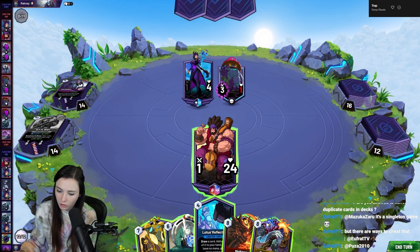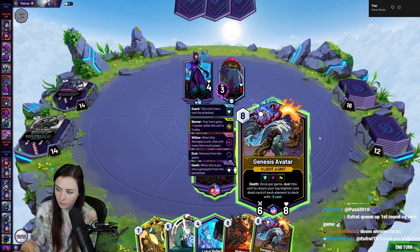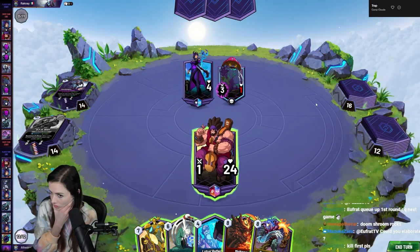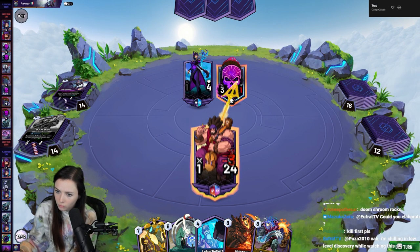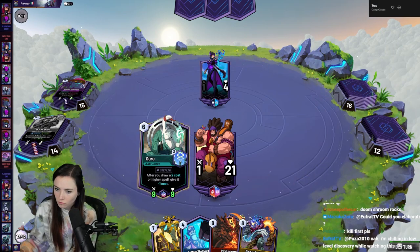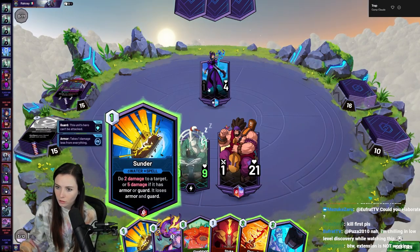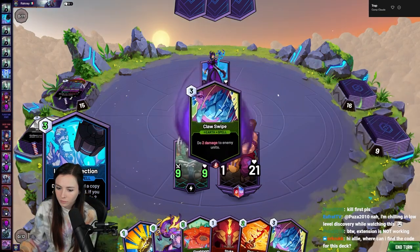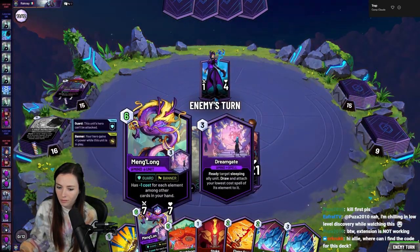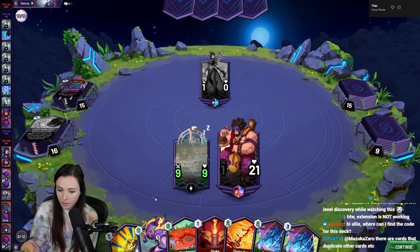We have 12 mana. We could do Lotus Reflection and see what we get. We could also just play the Guru and do the thing. I'll kill it first — I'm just deciding which one I want to do. It's probably just better to do the Guru and get a lot more cards through our hand. That'll deal two damage there, we can play this. Next turn we can ready the Meng Long and pop as long as there's not a taunt in the way — that's nine mana to do that play.